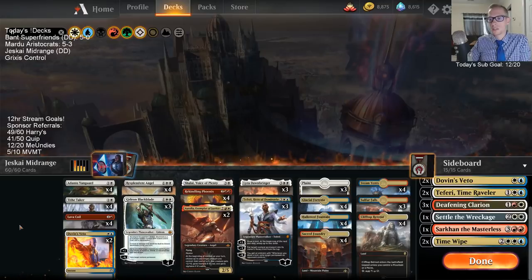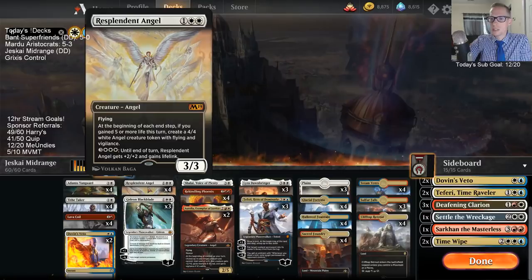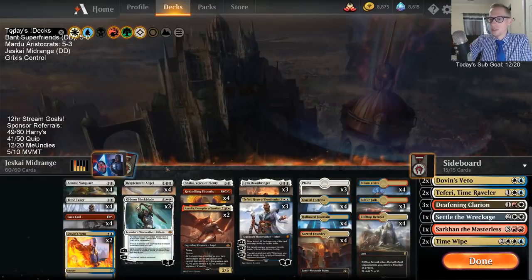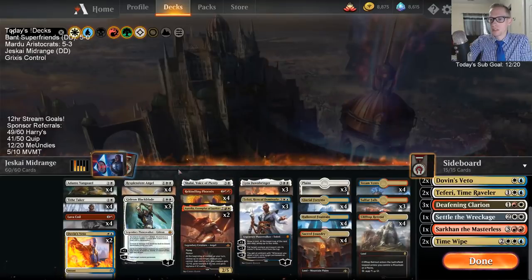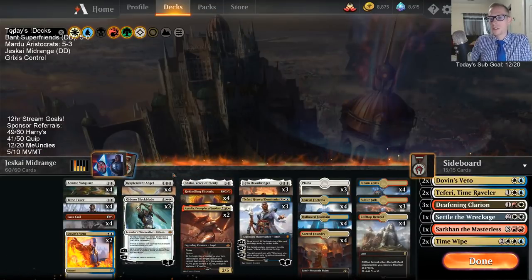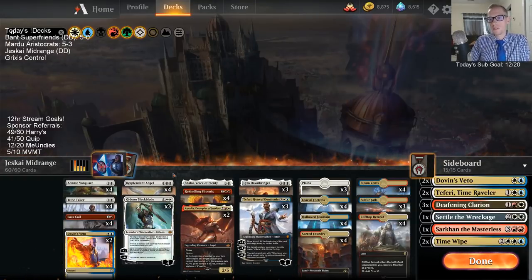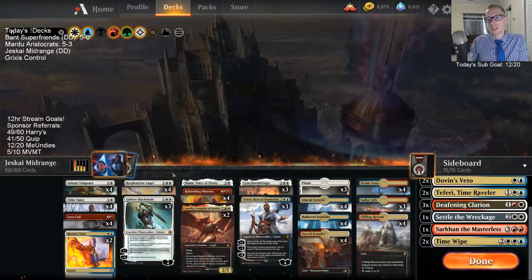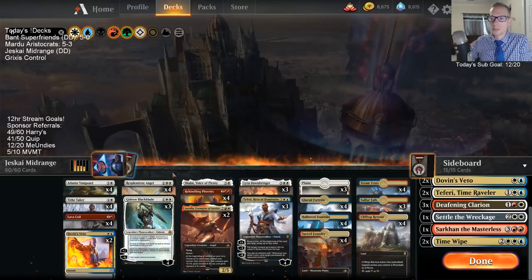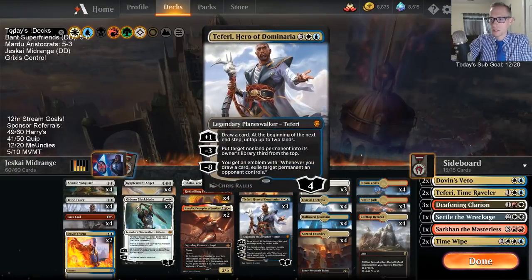Our Gideon gets to give some of our creatures lifelink. I wanted to pair Gideon with Resplendent Angel. I know it doesn't quite give five lifelink, but that's still a good pairing whenever we can put it with something else. We're basically using our blue because Teferi just can get us the card draw that we need. So if we're slanted to beat aggressive decks, we need elements to beat control decks, and that's what our blue helps us out with.